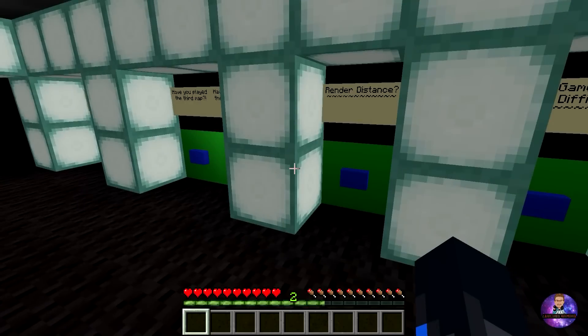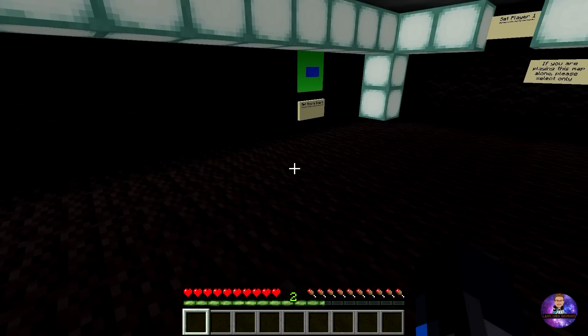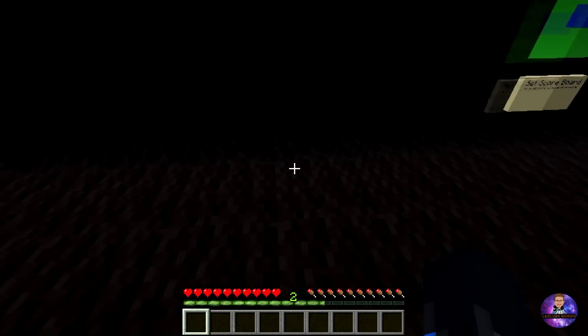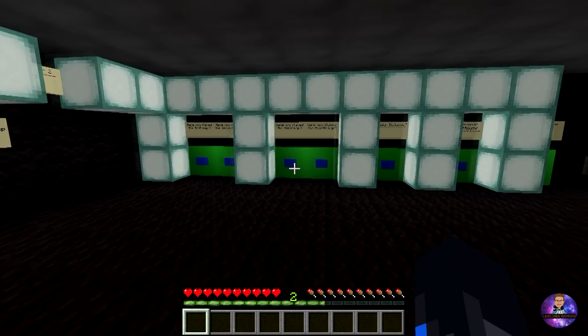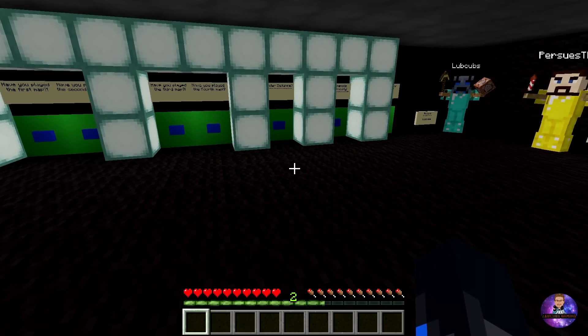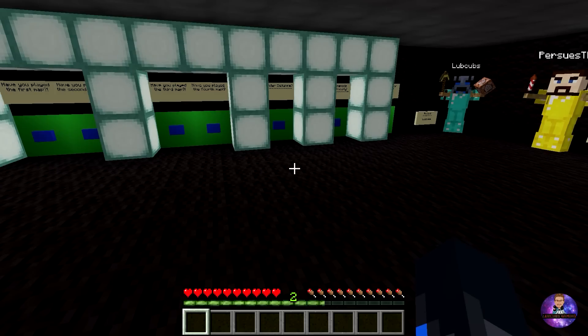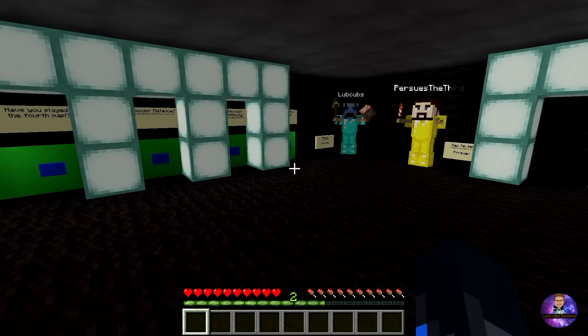Render distance has been an issue with my other maps — people saying they can't load it in, it's way too big. Every single command block is right in this area here, which is world spawn, so the command blocks will always be loaded in. You could have your render distance set to 10 chunks and every command should still work. I do recommend at least 19 chunks to ensure everything works 100% and you see the whole room. I have tested it at 10 chunks and it still works fine.